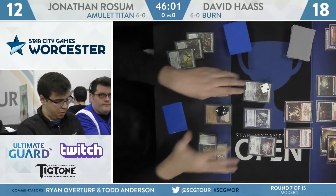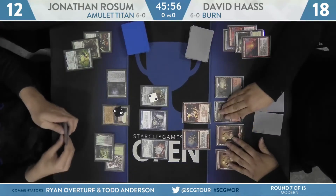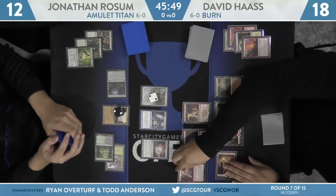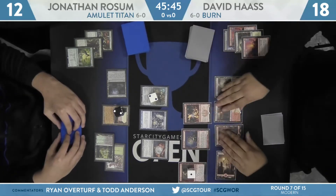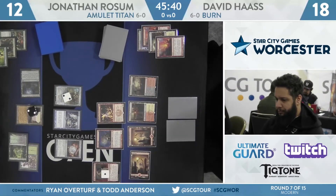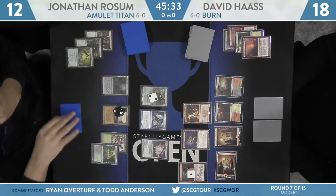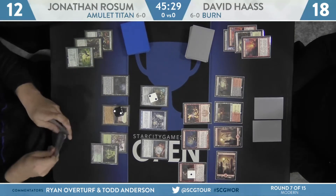Eidolon is the more threatening one. The Goblin Guide is currently being checked by both of these creatures. I think he's going to basically wait for David to blink, or if he draws the land, he can save himself two damage by killing the Eidolon before casting his Summoner's Pact. Back on Haas' side, he's going to suspend a Rift Bolt. He didn't attack last turn, and once again he's going to pass without attacking. It got a lot worse to try to attack into that Walking Ballista, though if he wanted to force action, attacking would be a good way to do it.